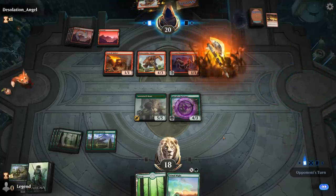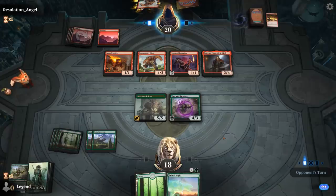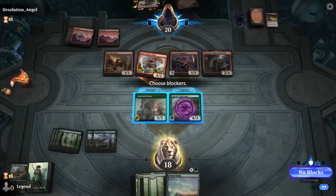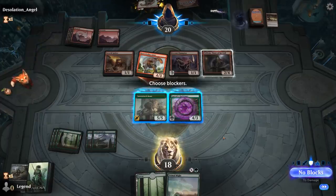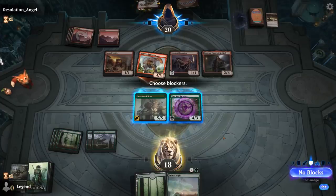And there's Torbran — so that's going to be the target of our Primal Might. The Giant attacks, so that's going to hit me for six. If I trade my Lovestruck Beast for it, next turn I can Primal Might the Harbinger to kill Torbran, attack, and the opponent's likely to chump because they don't want me drawing a card off the Harbinger. I can play the Uprising first and kind of force their hand on any Shock rather than spending the Primal Might.